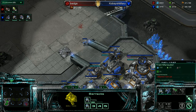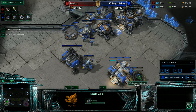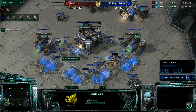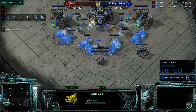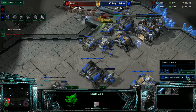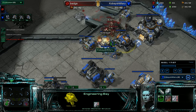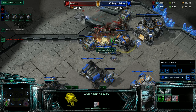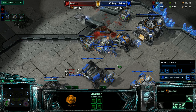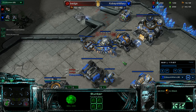Put another marine out there. Get a tech lab instead of a reactor — for stopping the all-in, I want a tank to stop the banelings. Let everybody out. Get a starport, get an armory for my push. Here comes a really strong push — kills one building, kills the second building, gets my factory, gets my barracks. This gets down to like 15 health. He says 'LOL, that's bullshit.' But he's all-inning me, so pretty much it's his bullshit, not mine.